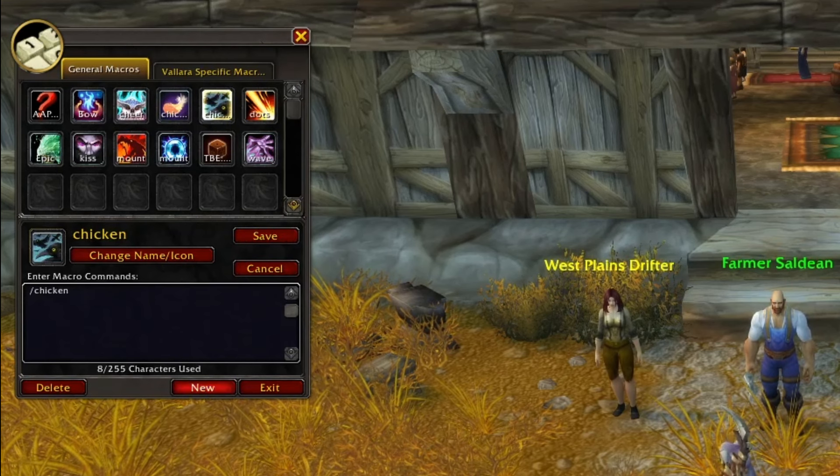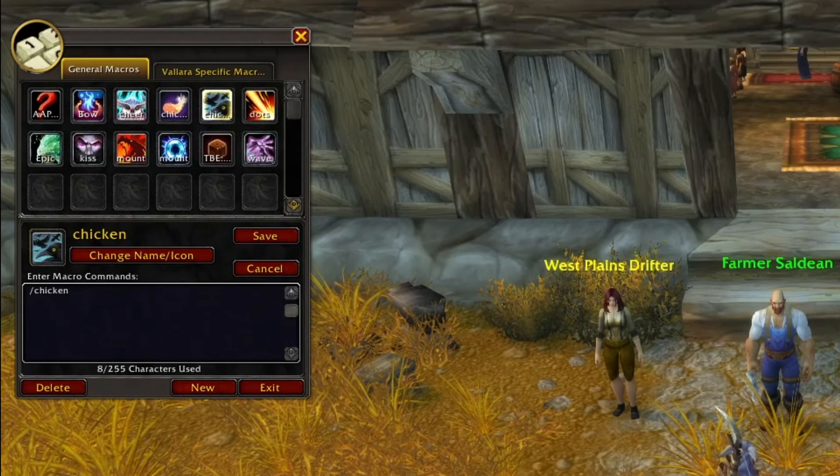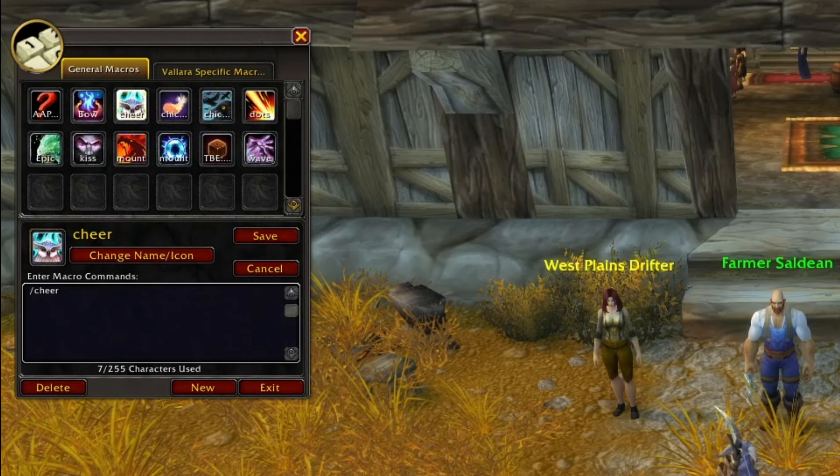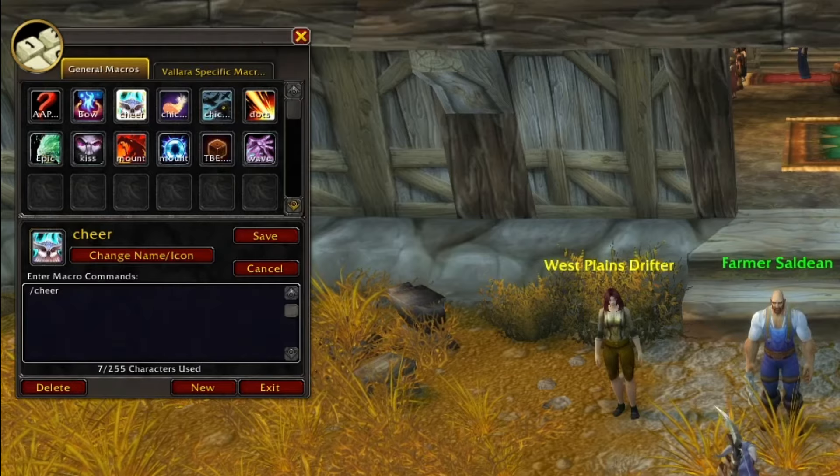In the macro command box you're going to type forward slash chicken, then hit Save. You're also going to want to do this for a forward slash cheer macro. Once you have both completed, go ahead and drag them down to your action bar, because this is going to make quality of life so much easier.